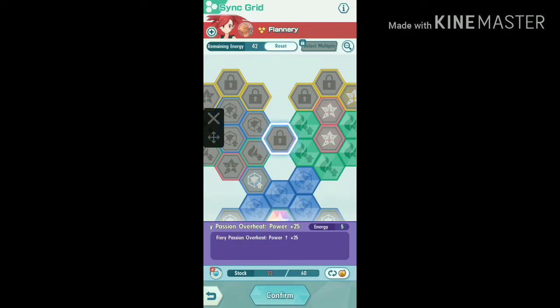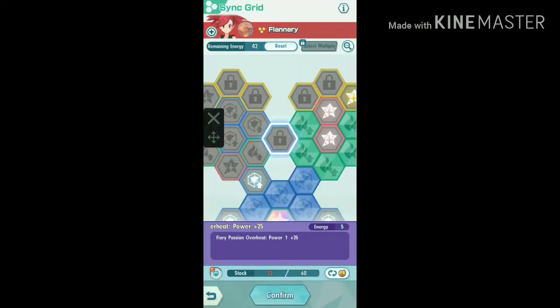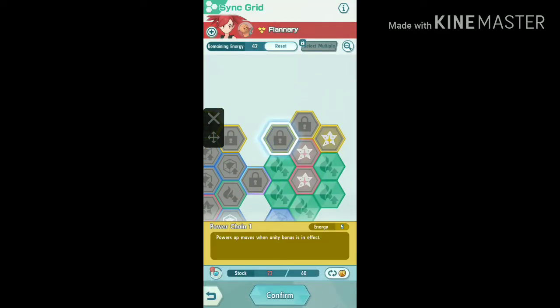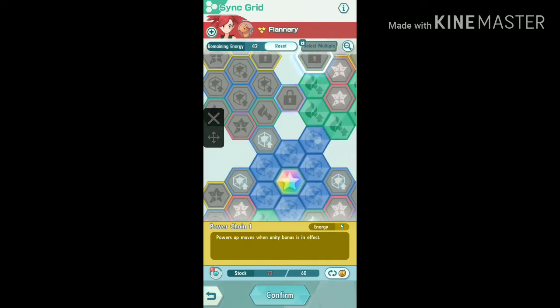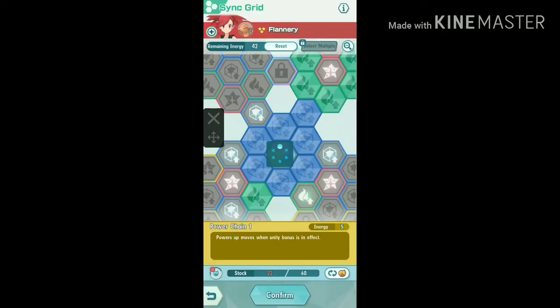Most of the tiles are locked because it needs level 3 or higher sync move level, and we're only given one upgrade for Flannery and Flint's sync move. Don't worry if you activate another tile accidentally, because you can reset the tiles as they were at the beginning — you'll get all of Flannery's sync orbs back, although you'll be charged some coins for that.